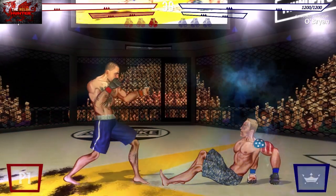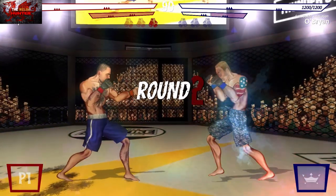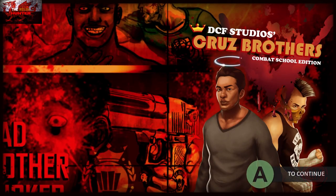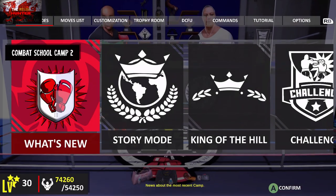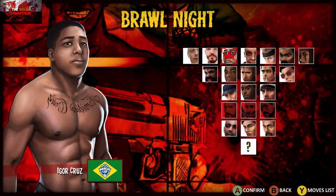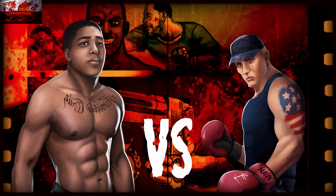As soon as you get to round two, press the pause button and go down to the main menu. We don't need to continue with the fight. Then you're just gonna keep going to Brawl Night. So again, it's a very easy title update. Igor Cruz this time is what we need to do, and then you just keep doing the same thing.